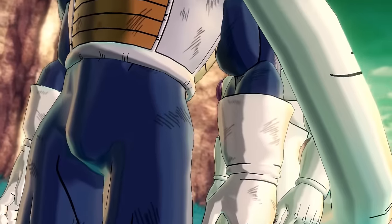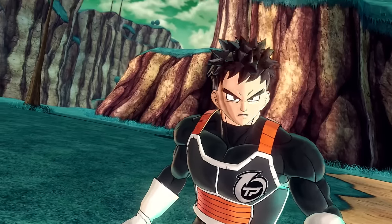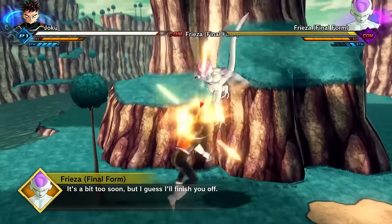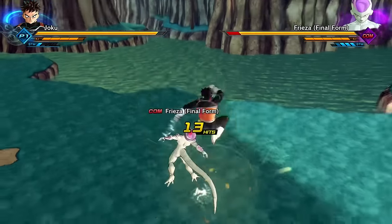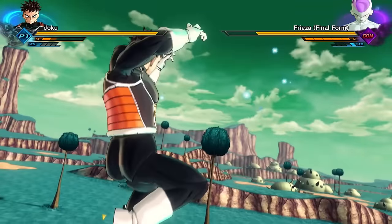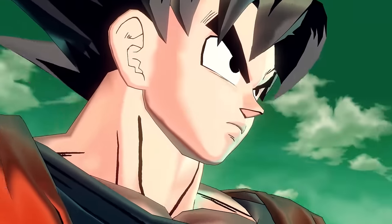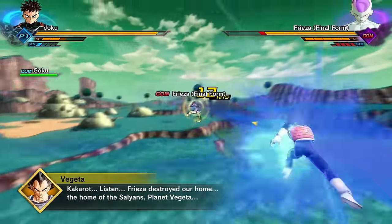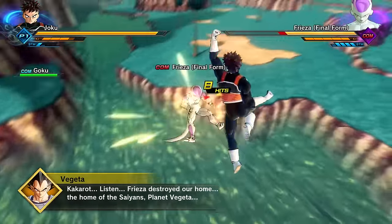What in the world? Is this a glitch? Frieza can hurt Vegeta but we can't hit him. Can I hurt him now? No. Please let me hurt him. Timing's a little off — there we go, we're actually hurting him and we have full ki, so this is very good. We can't break his stamina. Goku's here! Goku and Joku — the team is back. Goku, if you want you can just step back, I got this.